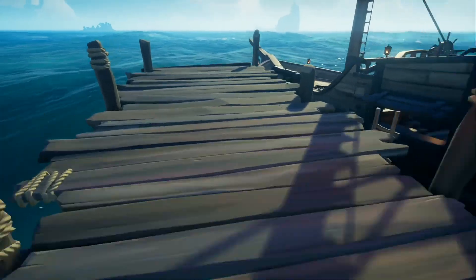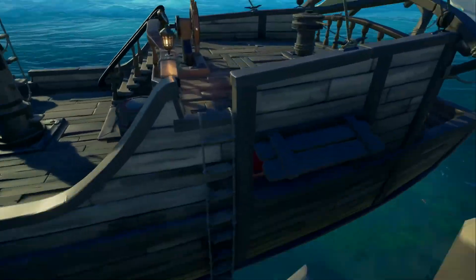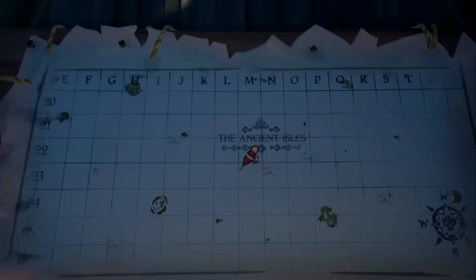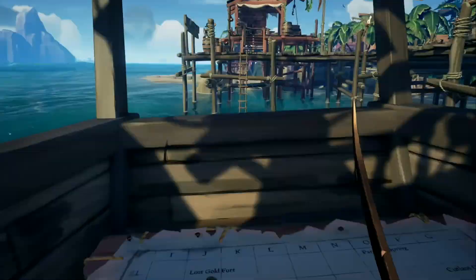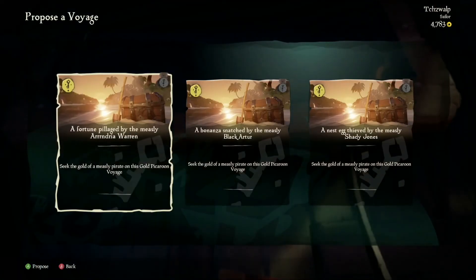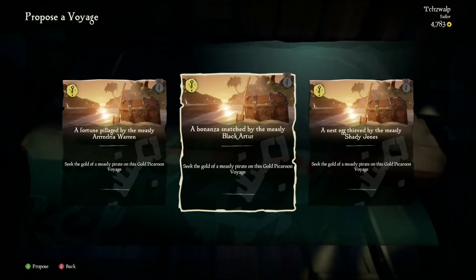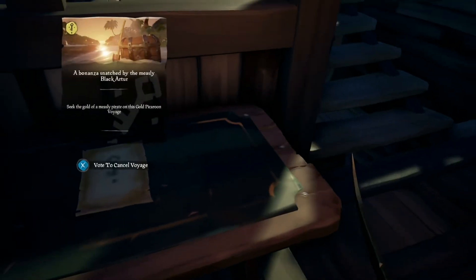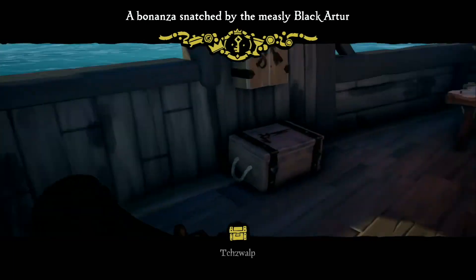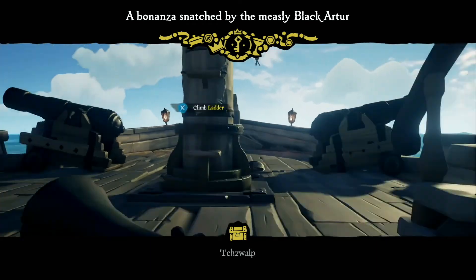We have a little ship — it's one person. You can get a big galleon with four people. You go underneath and you have a little navigation map to find out where everything is. You go to this table in the corner that says Proposed Voyage. I'm going to pick the Black Archer and vote for voyage — because it's only me, it's automatic.